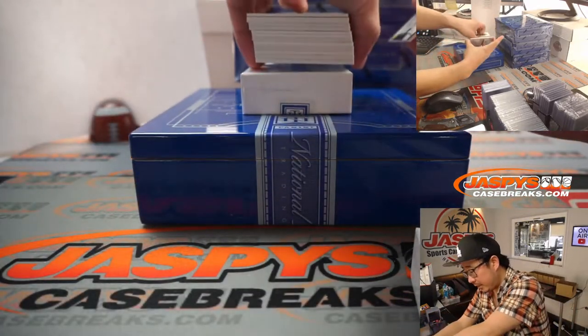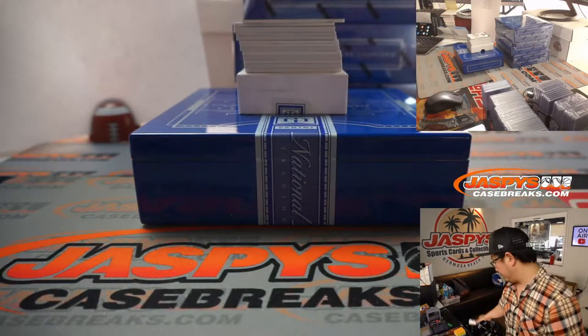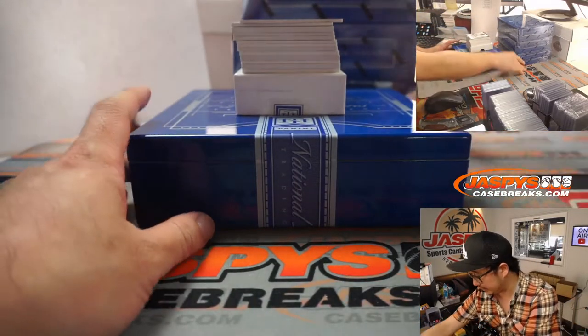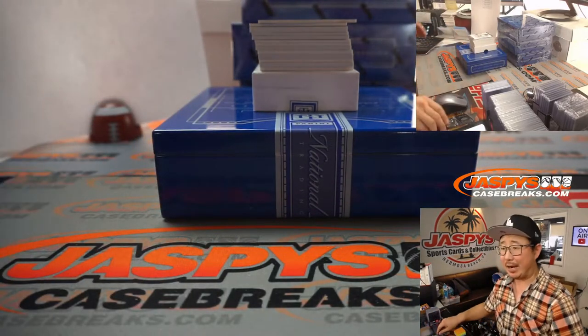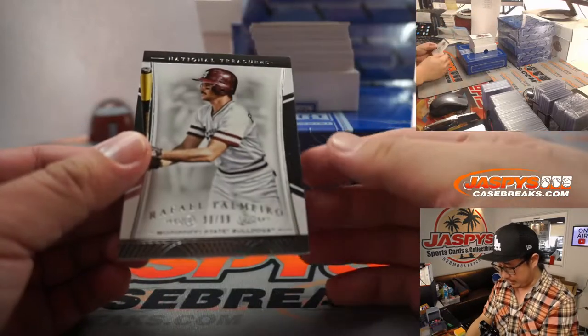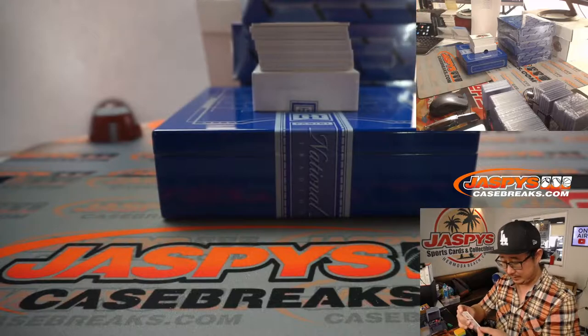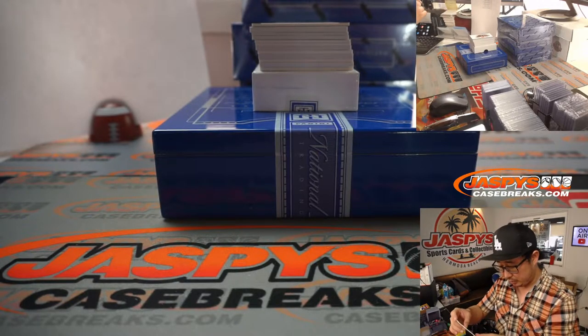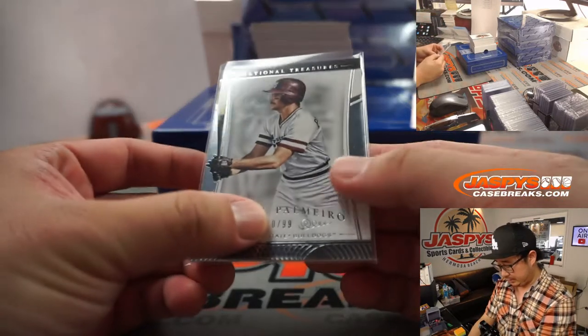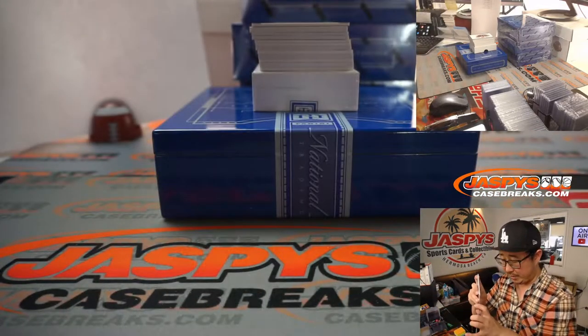Is that a base card on the bottom? It is. So we're going by number, which makes it pretty nice because there's no sad randomizers. If there's a multiplayer card, multi-auto, it'll just go to the number. We're going to lead off with Rafael Palmeiro, 90 out of 99. That'll go to number zero — Aaron Pettit with that one.